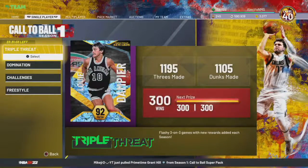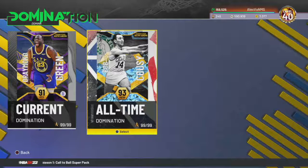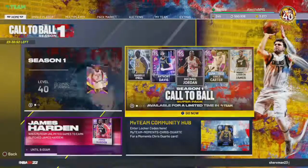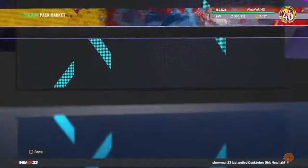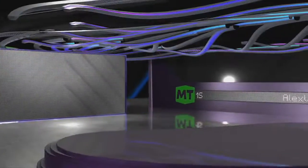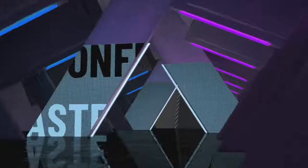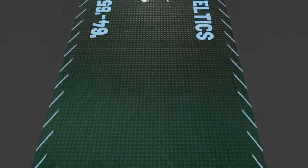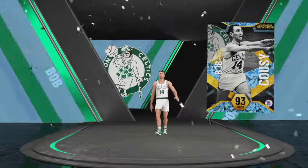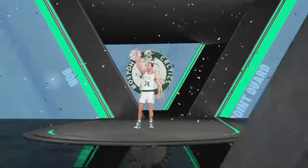Also, I finally completed domination for all time, so we ended up getting these 2 other diamonds. Let's open these packs here. The Bob Cousy — we ended up getting him, he does look like a really, really good card, so I can't wait to use him, probably for the next new domination, which we're gonna get for season 2. It's the NBA 75th anniversary, so that might be even more difficult than this all-time domination, because we might be getting pink diamonds and galaxy cards too. So that's Bob Cousy there.